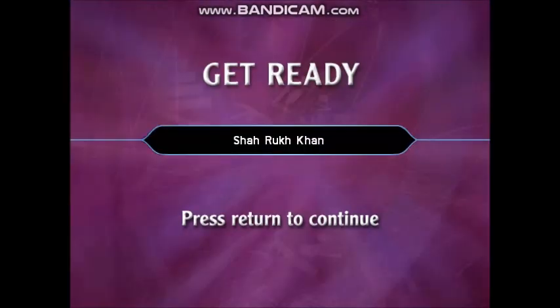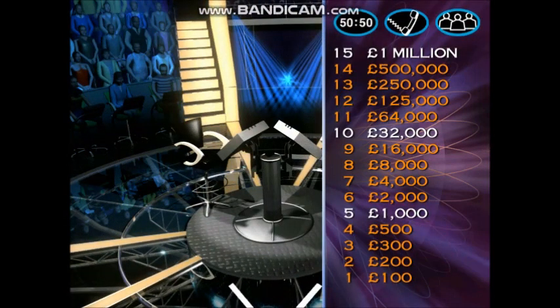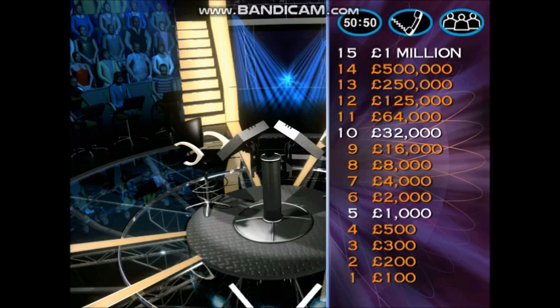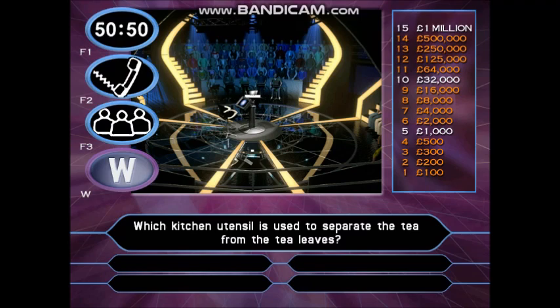Player 3, it's your turn. Good luck. Here comes your first question — it's worth £100. Which kitchen utensil is used to separate the tea from the tea leaves? Tea strainer, tea filter, tea sieve, or tea colander. Take your time. You've still got all three lifelines: 50-50, phone a friend, and ask the audience.